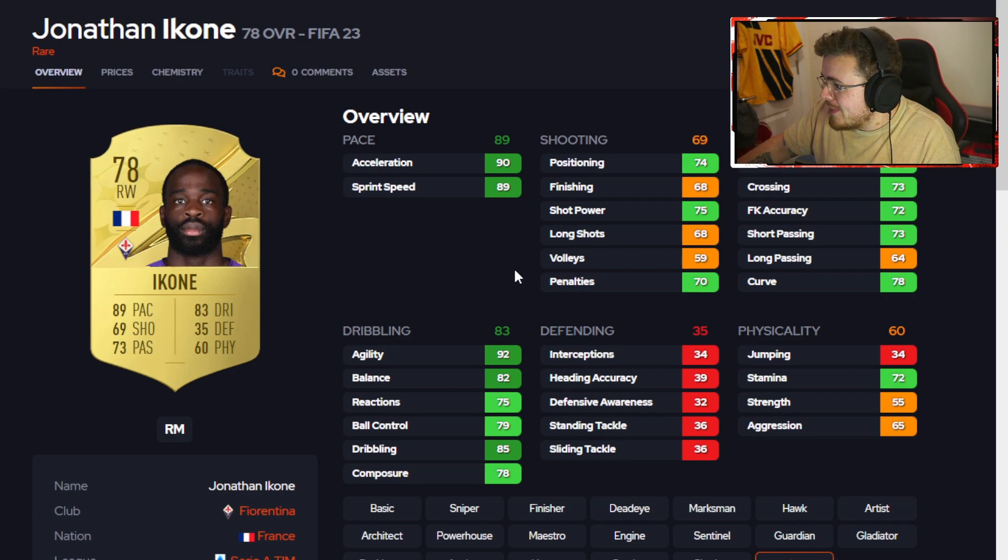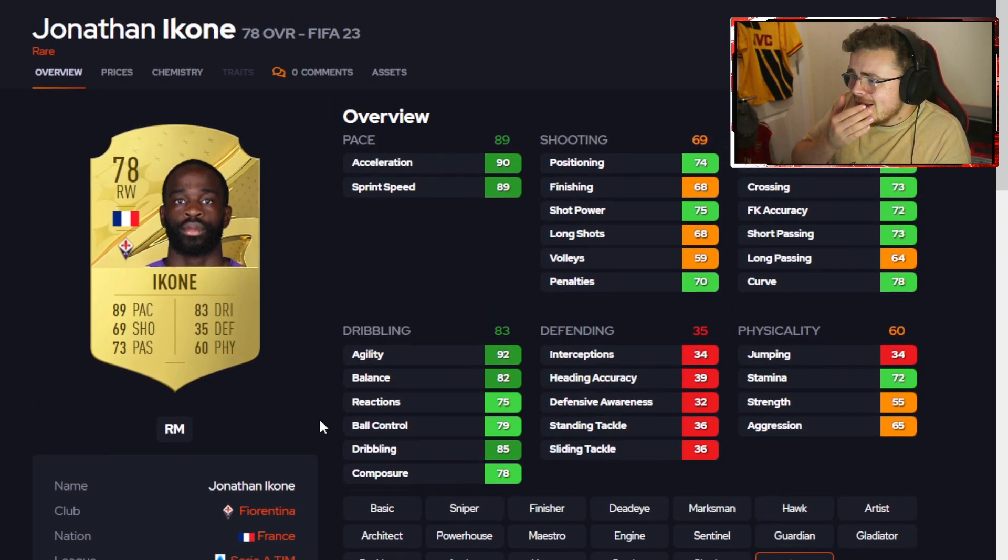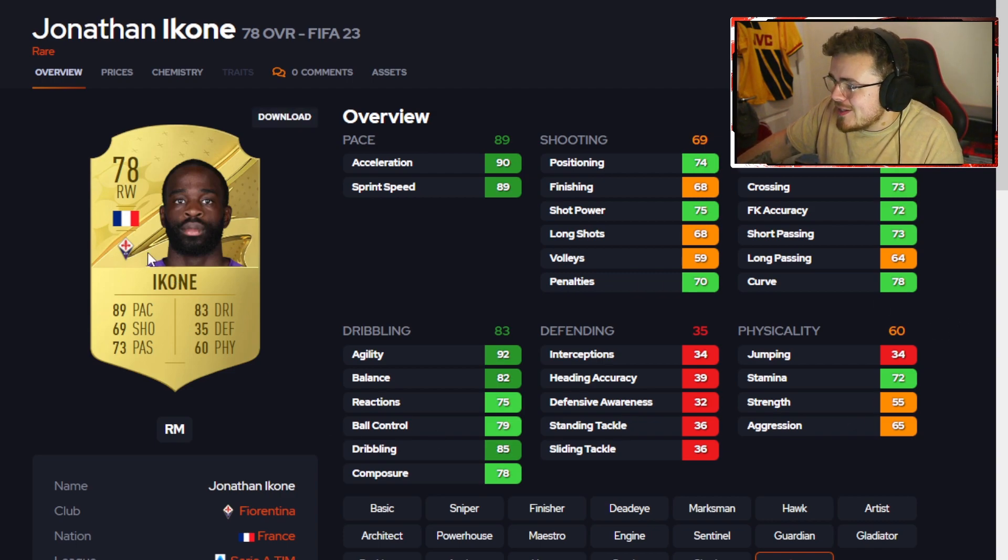A super under-the-radar pick is Ikone — four-star skills, essentially pace and dribbling on this card. Shooting isn't all that bad; the positioning and shot power are there. In previous years he's been a great little starter card. He played for Lille in Ligue 1 and is now playing for Fiorentina. Should be affordable and he's French as well for hybrid squads.